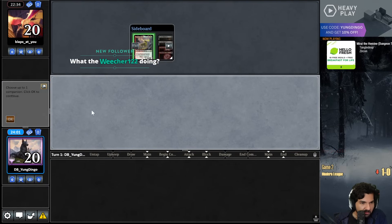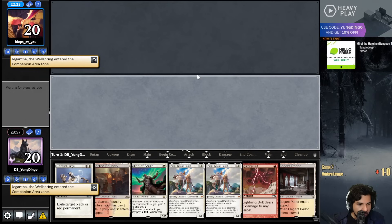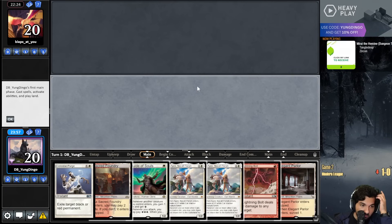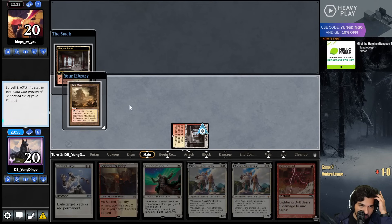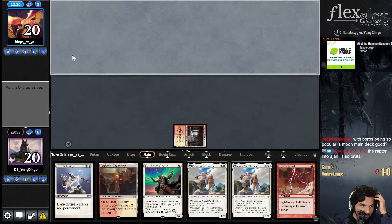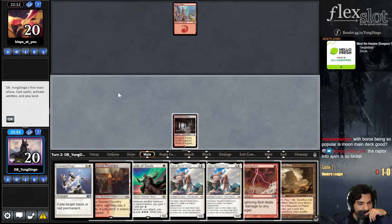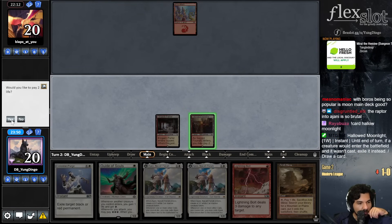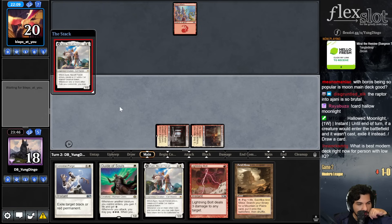I think I'm leading on turn one, Elegant Parlor. I'll leave the third land on top. Yeah, Raptor and Nijani - Splinter Twin. I've been calling it Splinter Twin for a while, but I stand by it. If they're holding a bolt or something, I'm just going to play out Nijani because I have another one in my hand.